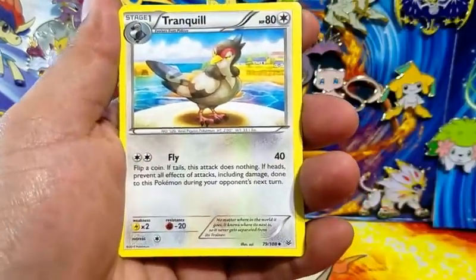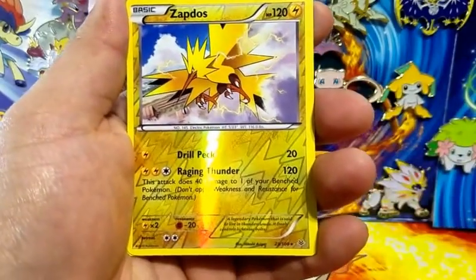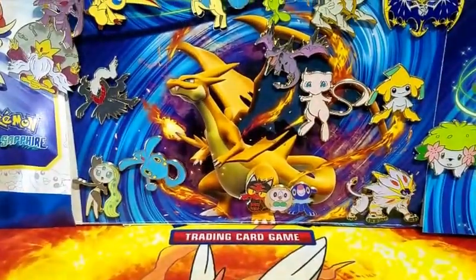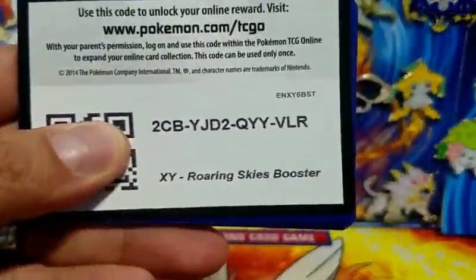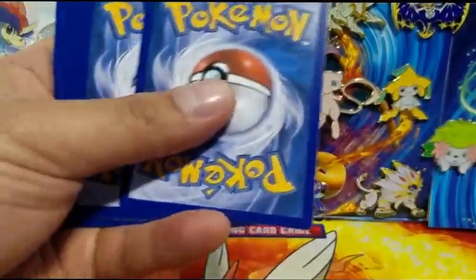Here's another Gallade Spirit Link - does that mean we're gonna get a Gallade EX of any sort? I sure hope so. Here's a Gallade reverse holo, nice. Well it isn't a... oh my god, this box - are you serious? A Shaman full art and a secret rare Energy Switch, by the way.